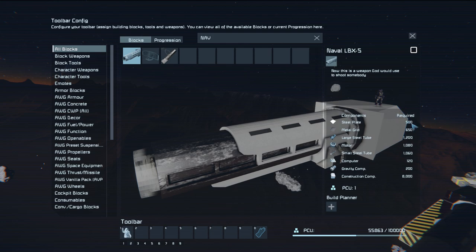It's large block only and we've got one hell of a lot of steel plates, metal grids, large steel tubes, motors, small steel tubes, computers, gravity components, and 8,000 construction components.